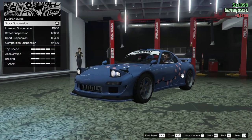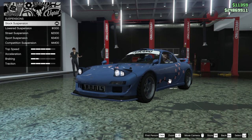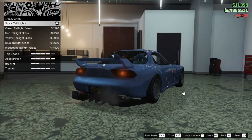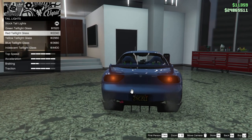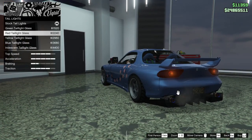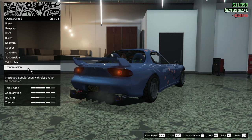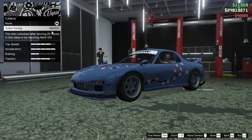Next up, we've got the suspension. I'm interested to see how low you can go — not as low as I was expecting to be honest, but we will drop it all the way down for sure. Next up, we've got the taillights. You can add green taillights, red taillights, yellow taillights, blue, or iridescent. I think we'll go with the extra red — makes the taillights more red. Next up, we've got the transmission — let's upgrade that all the way. Turbo as well.